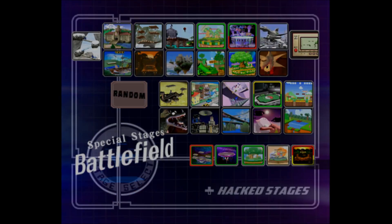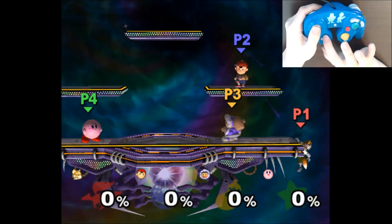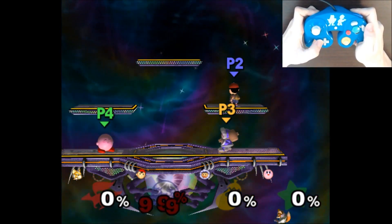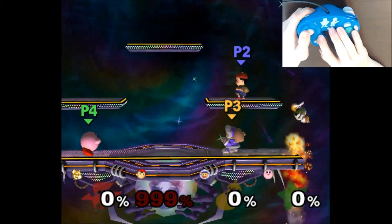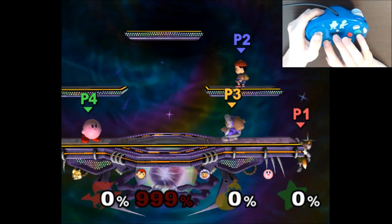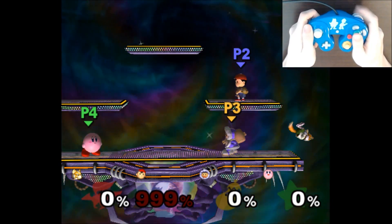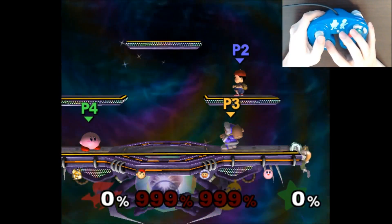I recommend Battlefield. Now comes the tricky part. Grab the ledge and using both hands, press down to drop from the ledge and immediately press up on the d-pad to freeze Fox in his falling animation. Once in this position, hold both L and R and press d-pad left until player 2 has 999%. Release L and R and press d-pad up to unfreeze Fox. This saved Fox's falling animation to player 1. Go back to the ledge, drop from it, double jump and press up on the d-pad to freeze Fox again. I recommend using tap jump for this, as if you're still holding X or Y, it will not freeze Fox. Hold both L and R and press d-pad left until player 3 has 999%. Release L and R and press up on the d-pad to unfreeze Fox. This saved Fox's double jump to player 2.